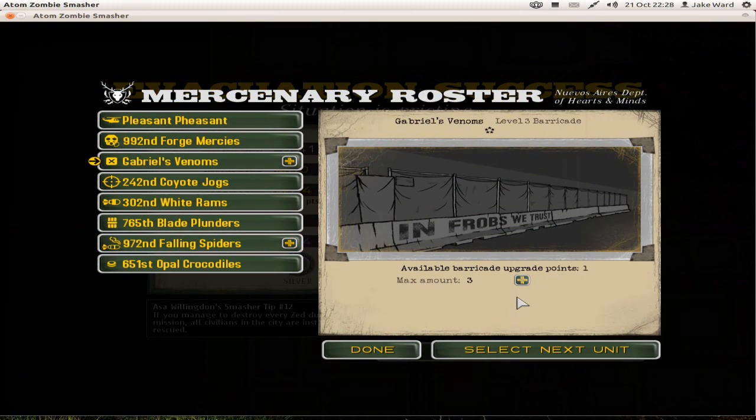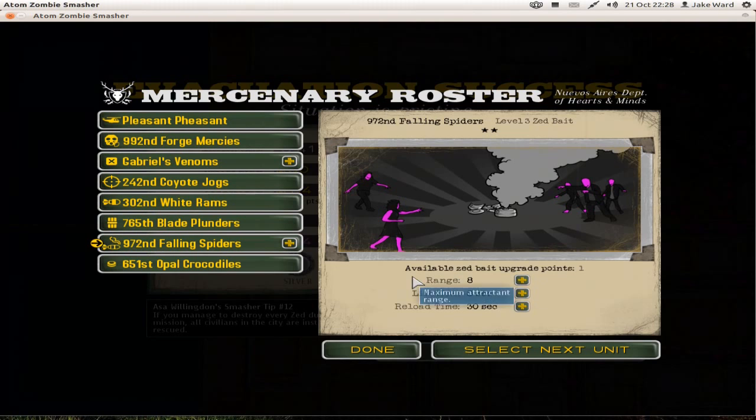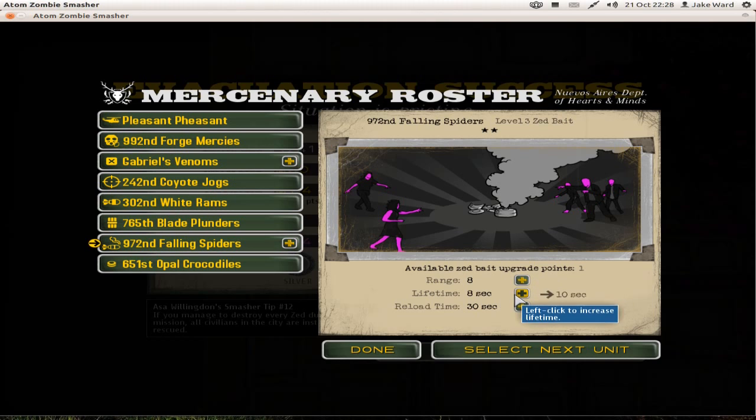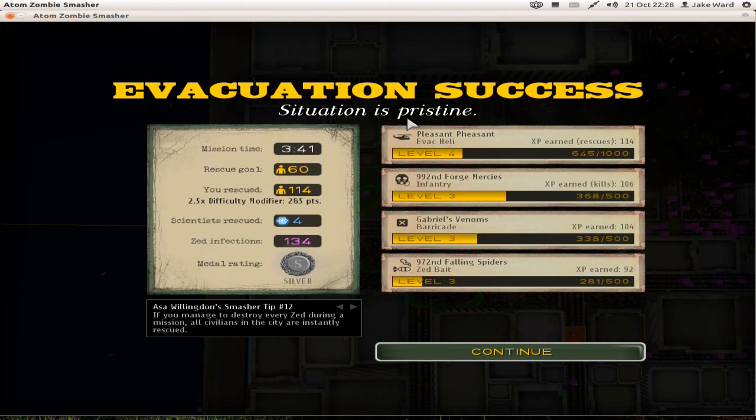Upgrade available. Let's have a look. Not really bothered about them, so I'll just upgrade them. You can actually upgrade both — sorry, I'm being silly. Zed bait range, lifetime, reload time. Reload time is ages, so I'll improve that, and that obviously upgrades to four. So these upgrade as much as you use them — the more you use them, the more it basically upgrades. More kills you get with them guys, the more it upgrades. Better the helicopter, that's what you really want.